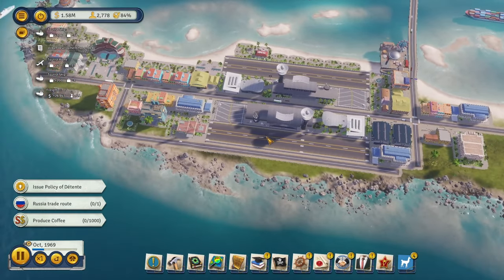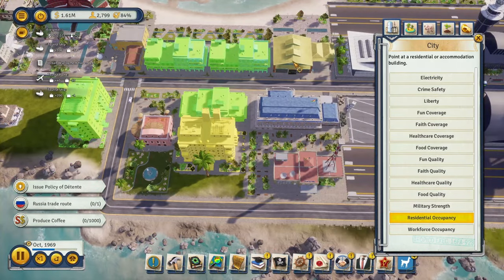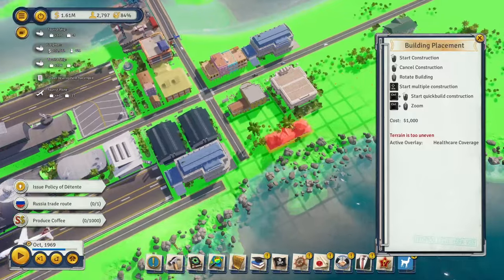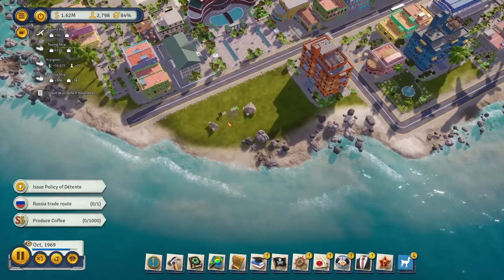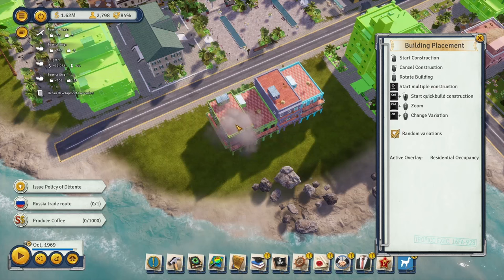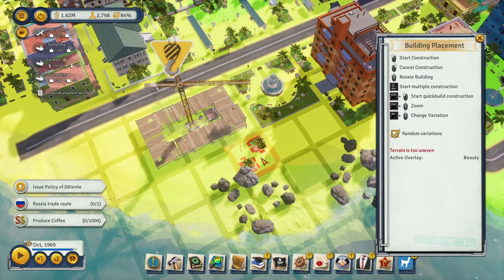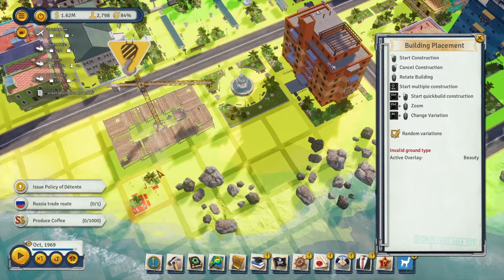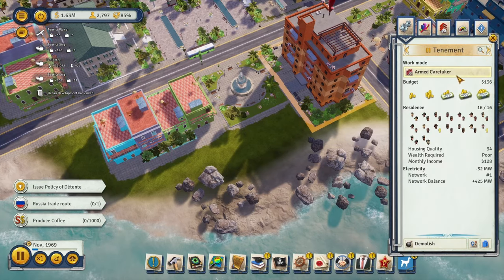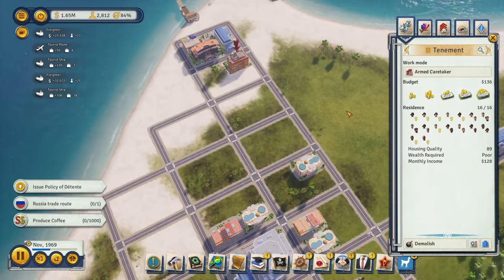We now have plenty of electricity to upgrade all our hotels to have elevators — thirty thousand dollars each, but that's nothing. Let's check housing quality — 75, which is pretty good and should help the tourist rating over time. Residential occupancy in this area is pretty much perfect. Let's move this clinic and build a new apartment in this space. Max out its budget and electrify it. Max out budget, armed caretaker, and check the tenements for missing upgrades.